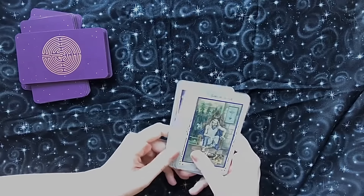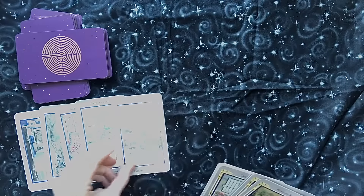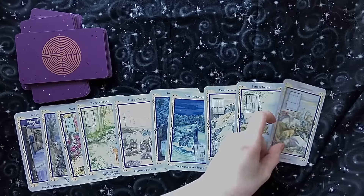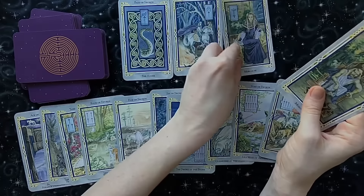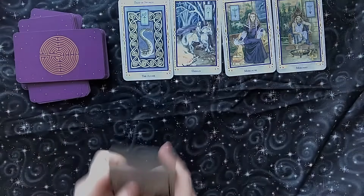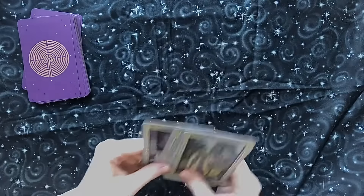Next we have our suit of swords. You have your ace, two, three, four, five, six, seven, eight, nine, ten. And then we have your page, knight, queen, and king. I'm just laying them out quickly so you can get an idea of the feel of them, but of course if you need to pause on any one card and look at it more closely, hopefully that's not too difficult to do.